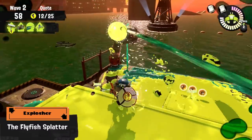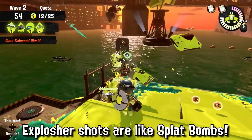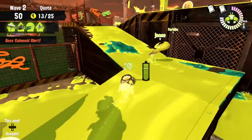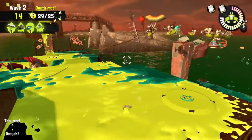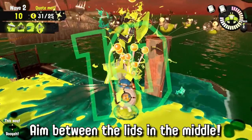By now I hope everyone knows the Explosher is a special weapon for Salmon Run — their shots count as splat bombs and they're able to damage and splat flyfishes and mudmouths. Getting this weapon in the rotation is already a blessing, but many don't know that with careful aiming you can actually one-hit splat a complete flyfish with the Explosher.